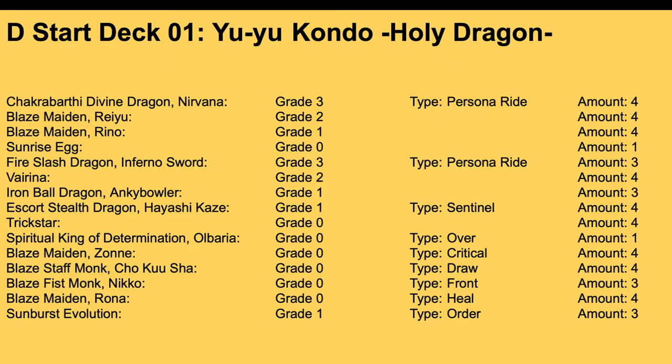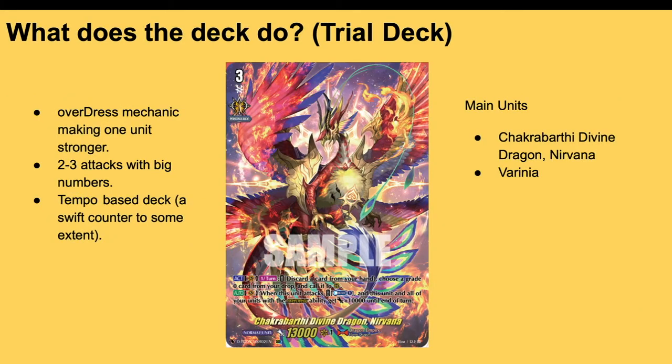First up, let's go over the trial deck. We've got Nirvana for Holy Dragon — the Dragon Empire trial deck. It has basically four Nirvana, four Rio, four Rona, and the rest. The importance of this deck is to use the Overdress mechanic and make one unit stronger by putting Verena on top of Trickstar.